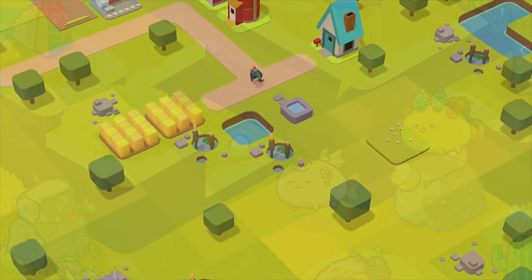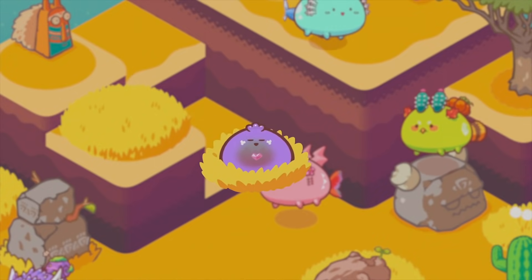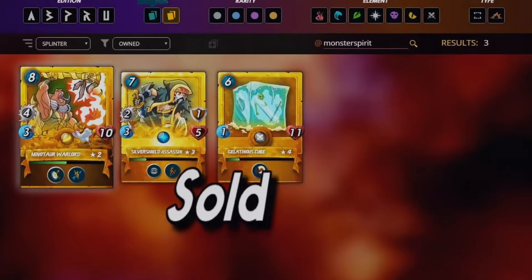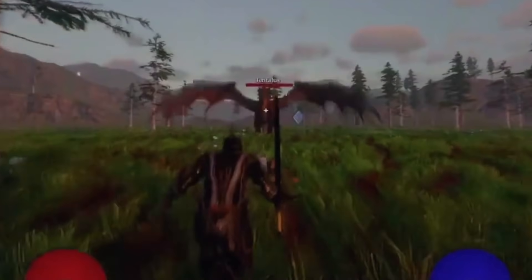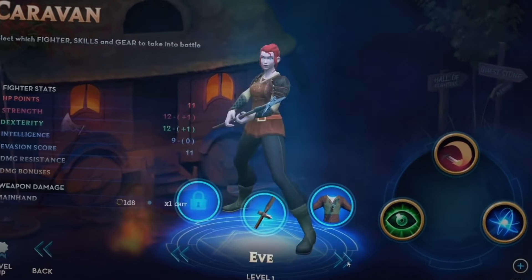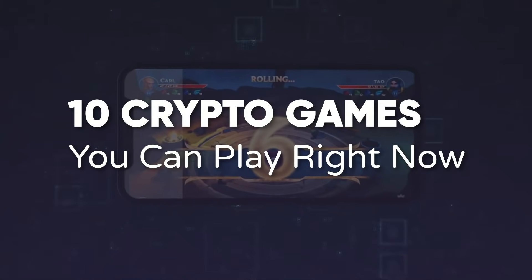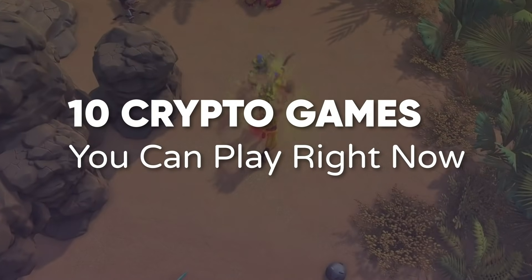There's an experiment happening right now on how video games are developed, governed, and monetized. By integrating blockchain, this new breed of games gives players some form of control, from owning in-game items to dictating how the game evolves. Let's take a look at some of these experiments. Here are 10 crypto games you can play right now, arranged in no particular order.